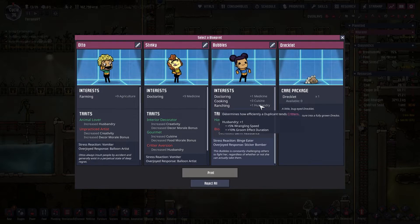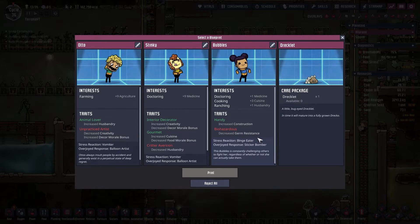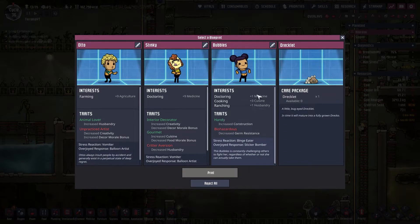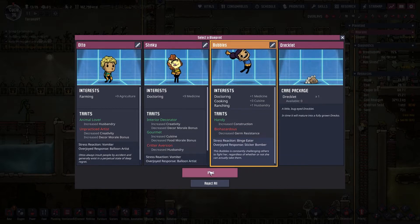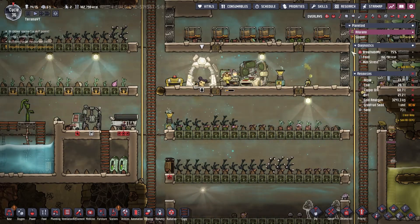Bubbles looks like a good candidate — biohazardous, but not too bad. We'll eventually fix things so the germs aren't a problem. There's no bad traits here — this is probably the worst trait. But I like that Bubbles has three interests; that'll save a lot of points in the morale field. I think we'll go with Bubbles. Come on down, duplicant number 15 — 14 on this colony, one on the other.